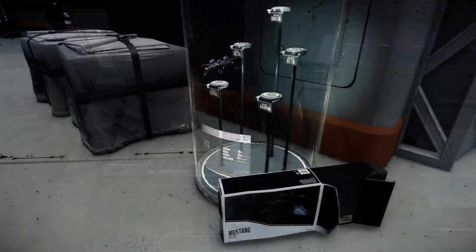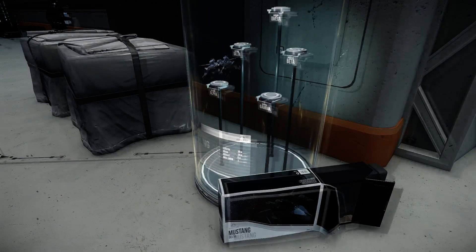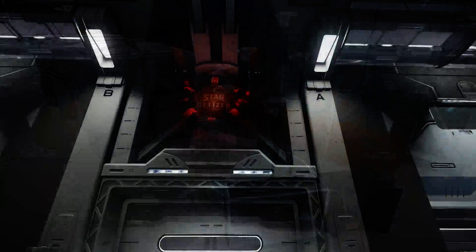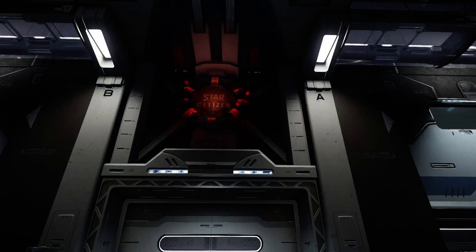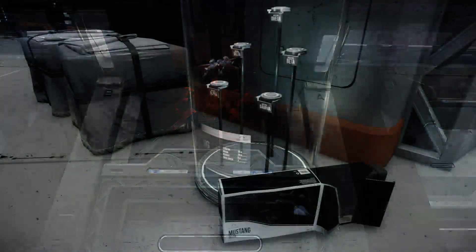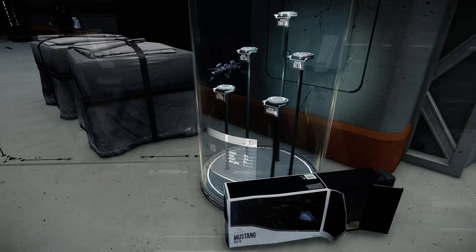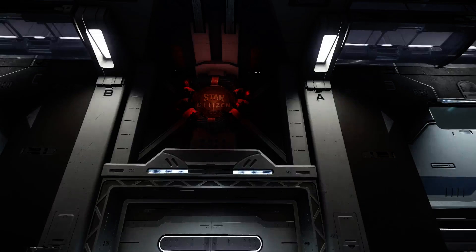The first thing I want to talk about is the stand for the Mustang — it says it's a Delta on the box, but it's on the Alpha slot. I don't know if that's a bug. What I want to do when we get into the Persistent Universe is take all the boxes and pile them up against the wall somewhere instead of just leaving them there by the stands.